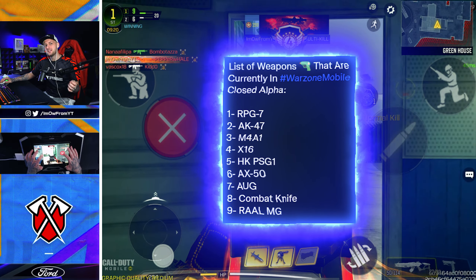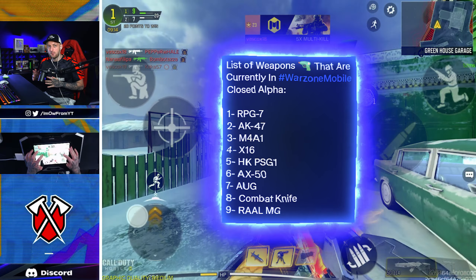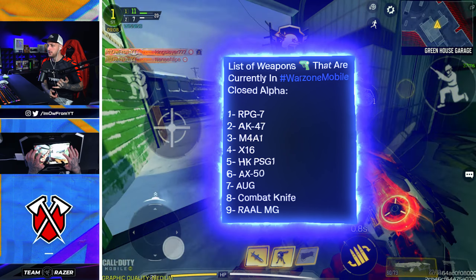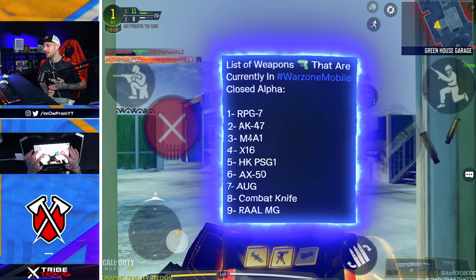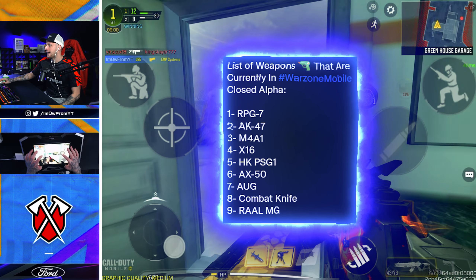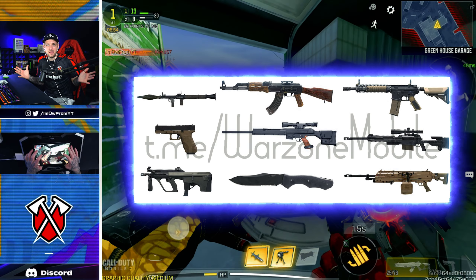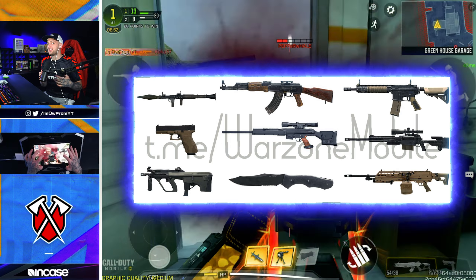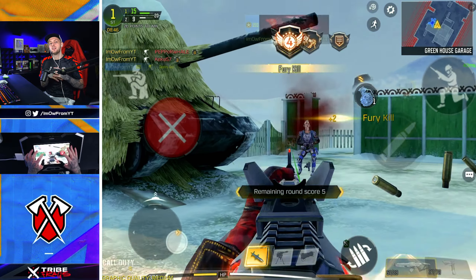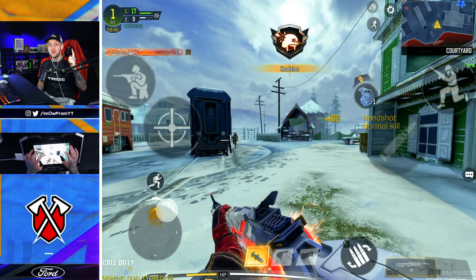Moving forwards, the weapons completely confirmed in the game from the alpha — bear in mind there are going to be a lot more weapons added; these are just the ones 100% confirmed. Here's the list: we've got the RPG, AK-47, M4A1, X16, HK PSG1, AX50, the Org, Combat Knife, and the Rao MG. If you're wondering what any of these weapons look like, here is an image on screen. Coming up to the Call of Duty Next event, we should be seeing a lot more weapons, and remember there's some live gameplay that we're going to see.